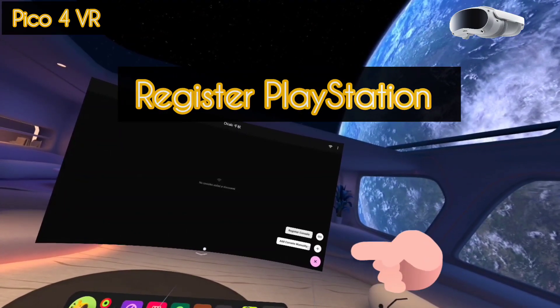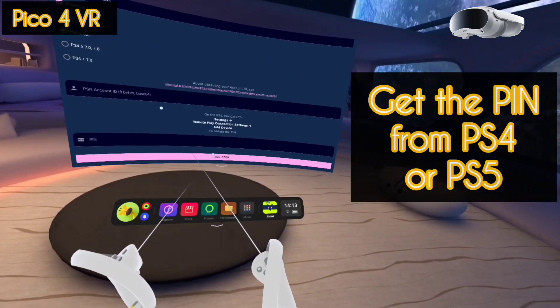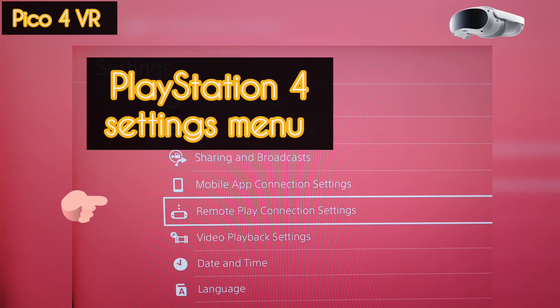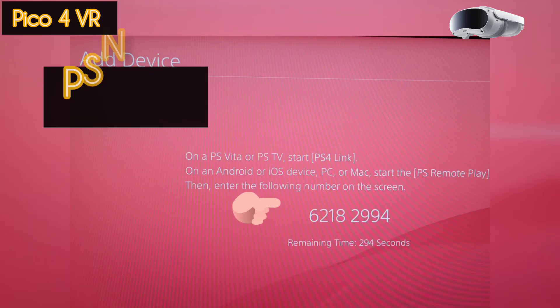You will need to restore your PlayStation. You will need your encoder PSN ID and a PSN pin. Go to the settings menu and take note of your PSN pin.